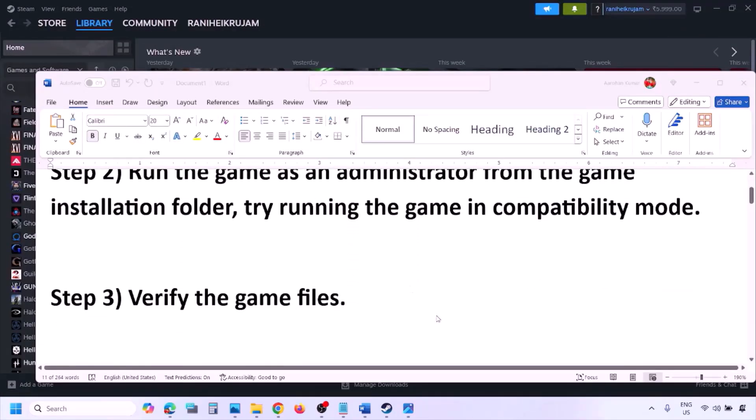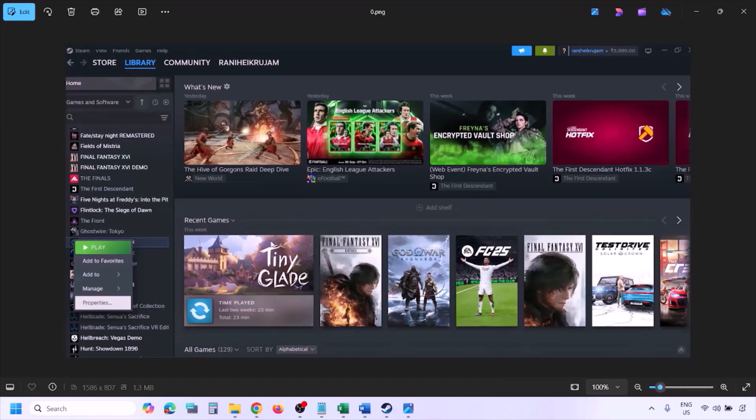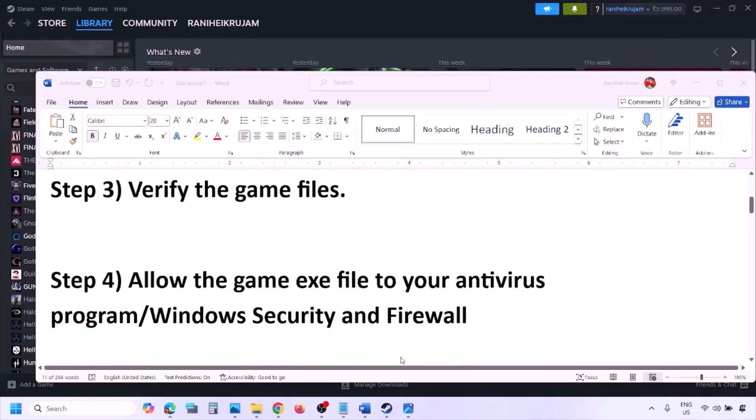The next step is to verify the game files. Go to Steam, click on Library, find the game in the list, right-click on the game, select Properties, go to the Installed Files tab, and click on 'Verify integrity of game files.' Once the verification is 100% complete, launch the game and check.